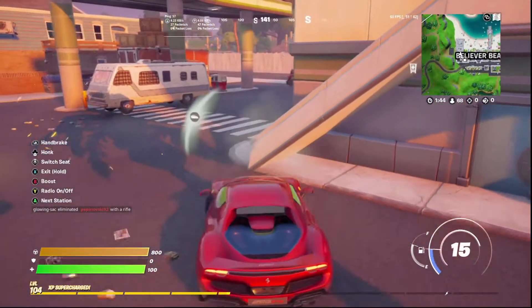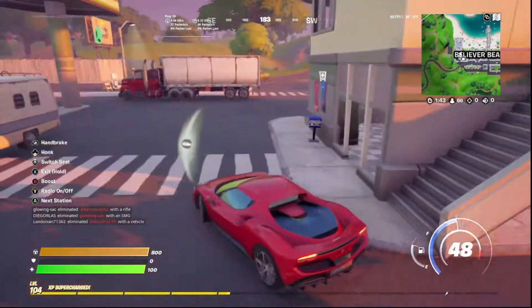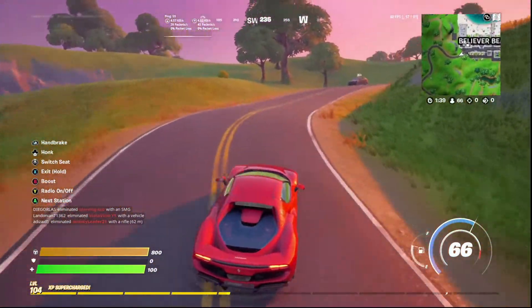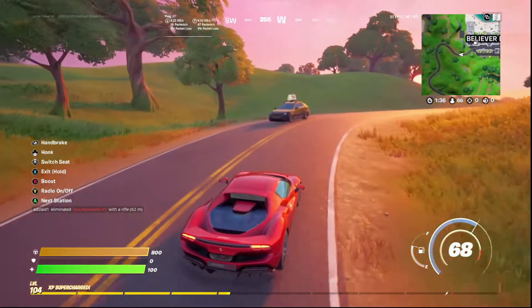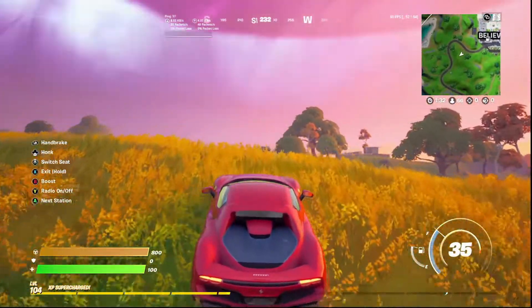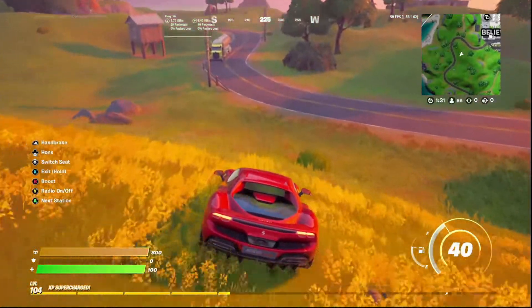Alrighty guys, Kind of Mesa Sport here and today we are going to be doing the Ferrari Challenges. You have to hit reach max speed in a Ferrari, where Ferrari spawn at or the same places that Whiplash spawn at. So they replace Whiplashes, add in Ferraris - basically that's all you need to know.